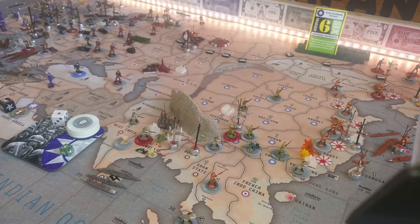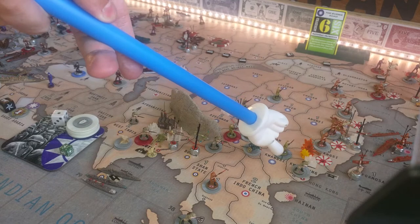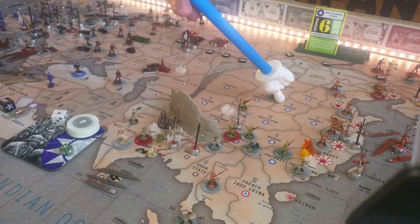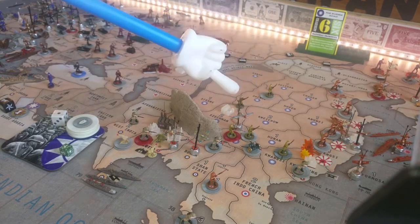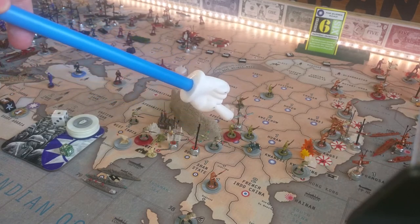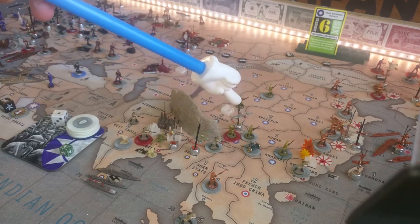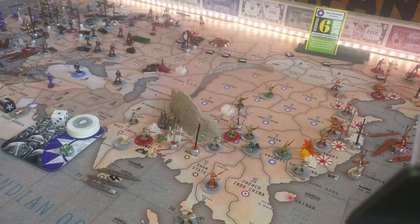Let's do the recap! Got four troops in Kuang Si, two troops in Shen Xi, one troop in Sheshuang, and in Yunnan we got three artilleries, one fighter, and eight troops.